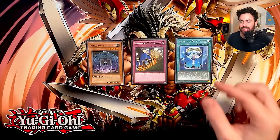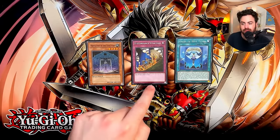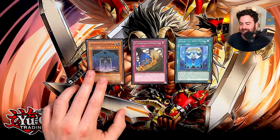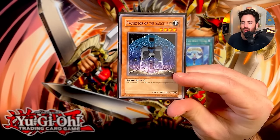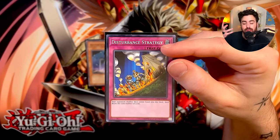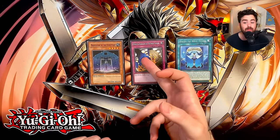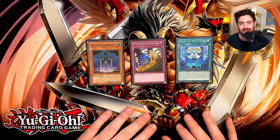Protector of the Sanctuary and Disturbance Strategy — back when we came up with this combo, you had to play three of these and Prosperity to get to it. Now with Beatrice, if she doesn't get banned, this is going to be real and scary. Basically it's a full hand loop FTK. Disturbance Strategy shuffles your opponent's entire hand into the deck and they draw the same amount of cards — essentially a forced mulligan. If you activate this and then get Protector of the Sanctuary on board, they shuffle back everything but can't draw. Combined with Angel of Blue Tears setting Disturbance Strategy from the deck via the Fiendsmith engine, it's relatively toxic.